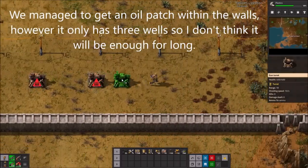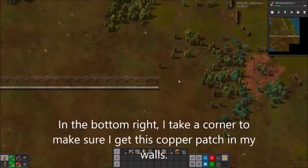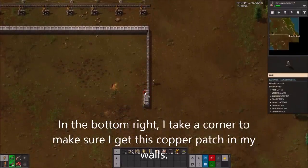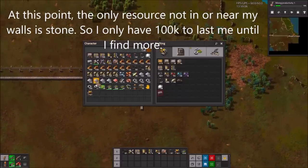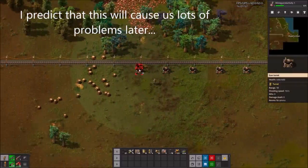We managed to get an iron patch within the walls, however it only has three deposits so I don't think it'll be enough for long. Then in the bottom right, I take a corner to make sure I get this copper patch in my walls. At this point, the only resource I don't have in or near my walls is stone, so I only have 100,000 to last me until I find more. I predict this might cause lots of problems later.